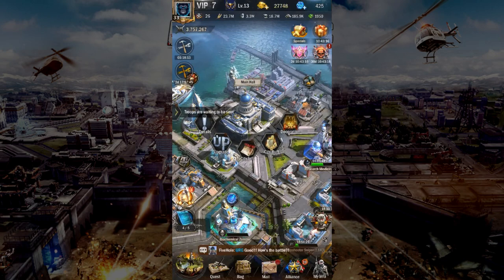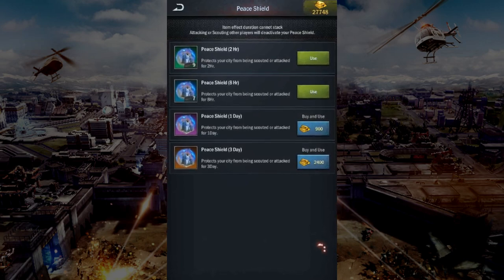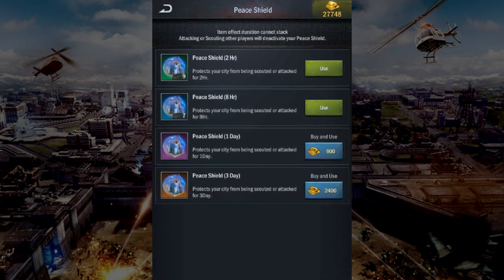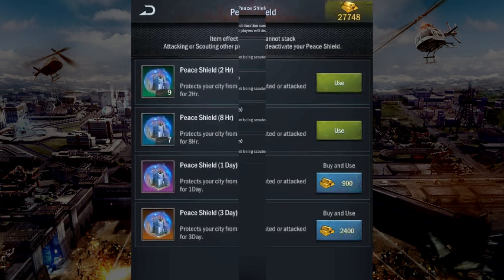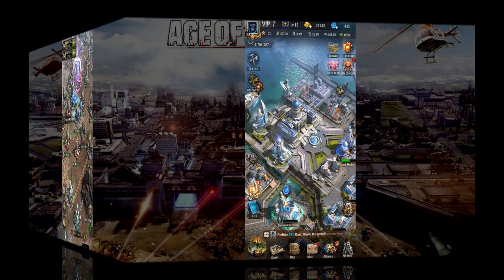First, shield. If you're going to be busy, activate your peace shield. The options available to you are great: two hours, eight hours, one day, and three days. It's a lot cheaper to shield than to rebuild your troops, and always overestimate the amount of time you need to give yourself some buffer.